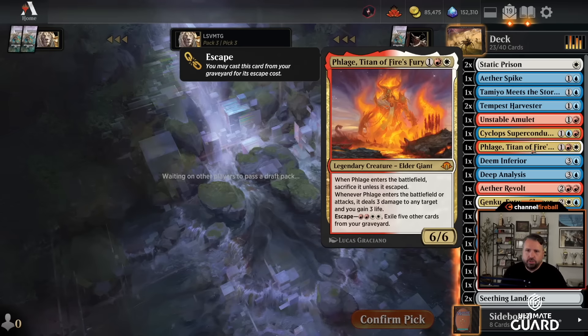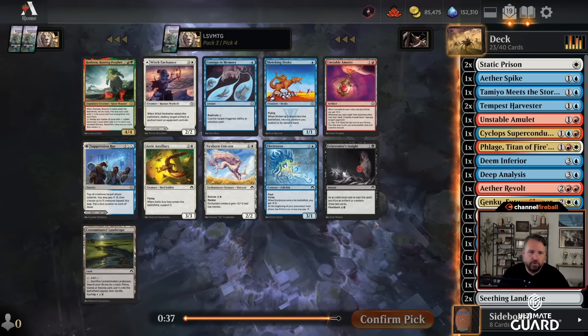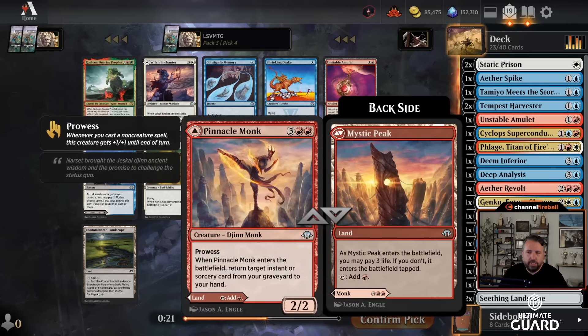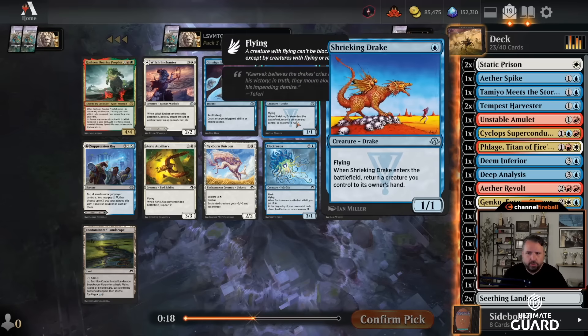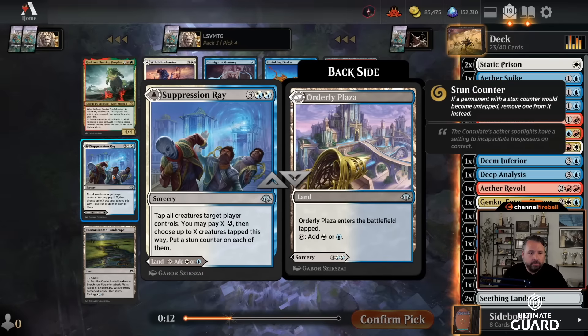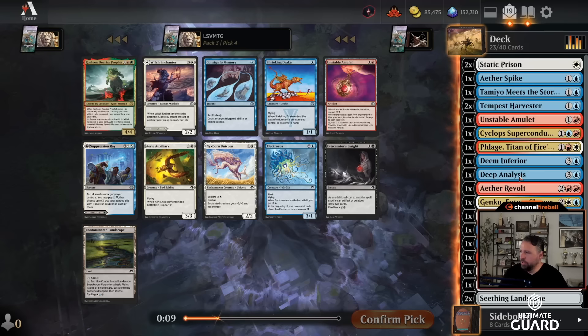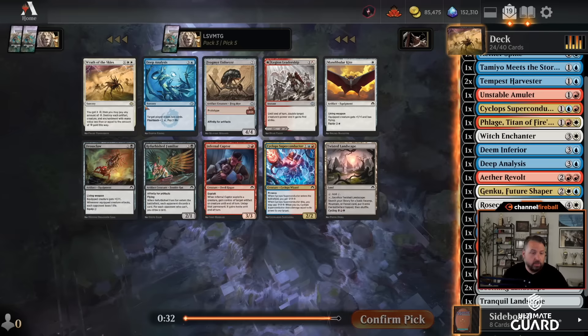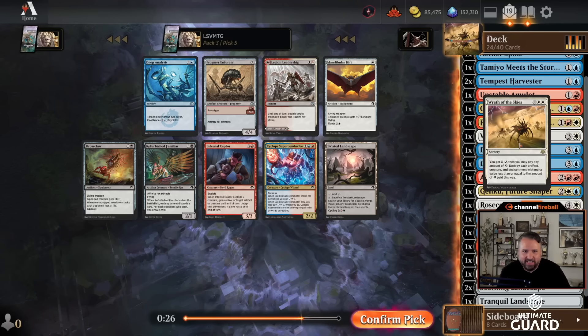What I really want is more removal. Titan the Flage is so good for me because it is removal, gains me life, and is a win condition. I don't want Contaminated Landscape. Do I want a second Unstable Amulet or a Witch Enchanter? I'm at 19 playables now. I don't think I want Suppression Ray. Witch Enchanter is really strong — let's take that. Having a disenchant. Another Wrath — are you kidding me? I'm looking around like am I getting pranked. I guess energy's open.